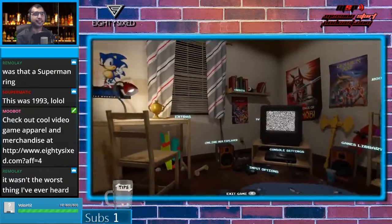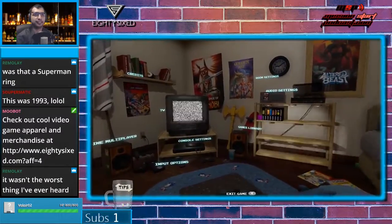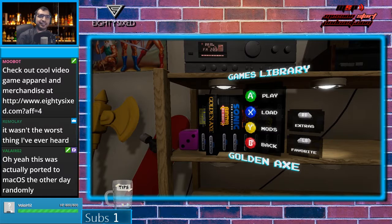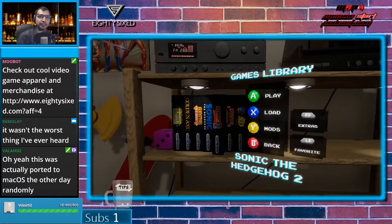And there's like different things you can select. Let's go to Game Library. What do we have? We got Mean Bean Machine on here. Oh shit! That's dope. We got Golden Axe. We got Gunstar Heroes. Oh, fuck yeah. Sonic 1, Sonic 2, and 3. Oh, we got all three of them here. Sick.